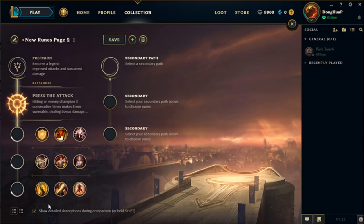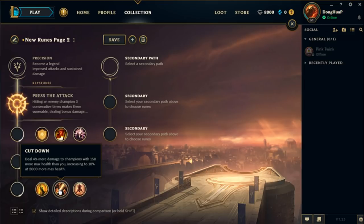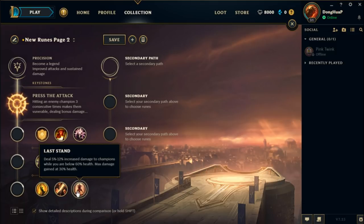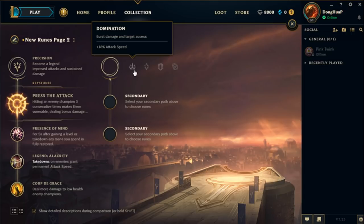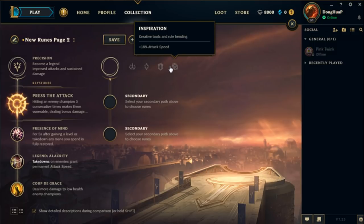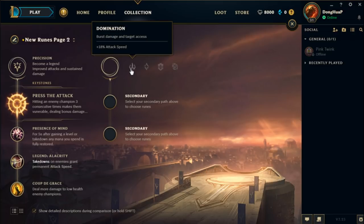You have three effects similar to ones already in League: Coup de Grace, which is a much more effective Relentless; Cutdown, a weaker version of Lord Dominic's passive; and Last Stand, which gives you more damage to champions when you are lower on HP. After you choose your three masteries, you pick a second path. The first path you originally picked defines your stat bonus — for Precision, it's bonus attack speed.